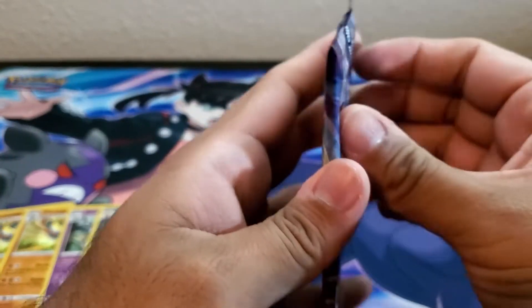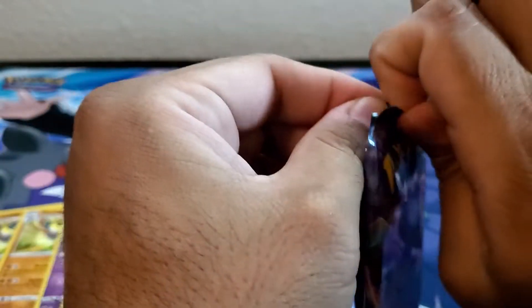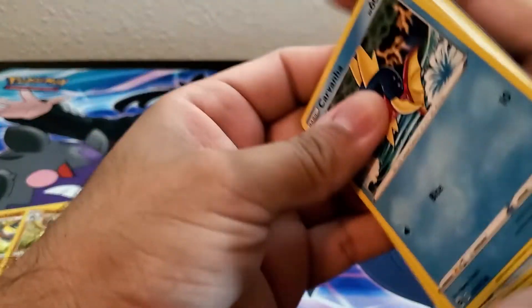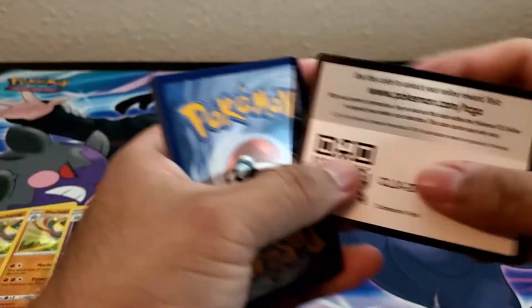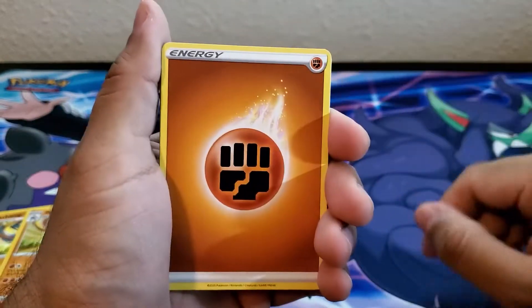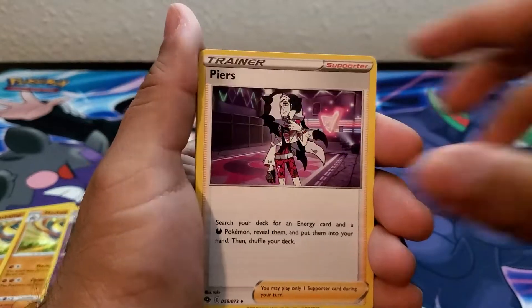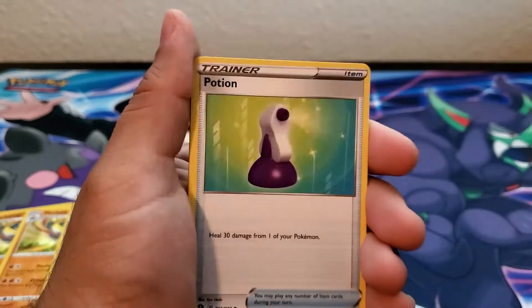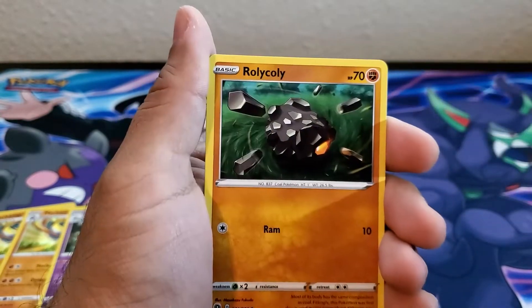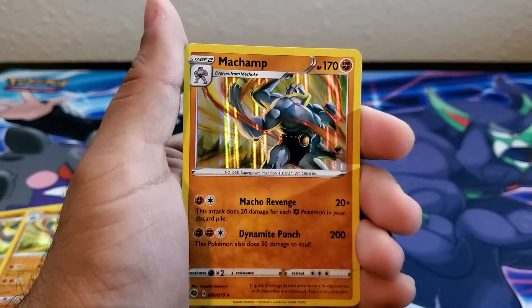Last Champion's Path pack: Energy, Blue Paran, Navy, Pierce, Nirvana, Potion, Vulpix, Chop, Rolicole, Potion, and another Machamp.